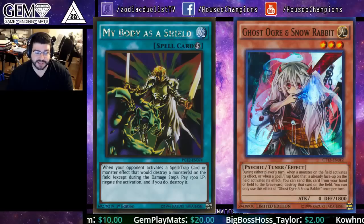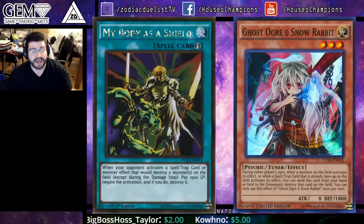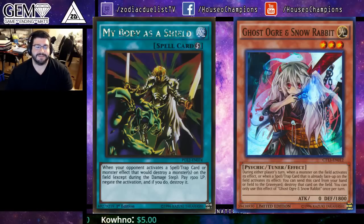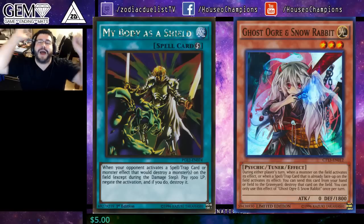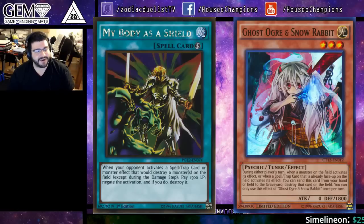It also works against cards like Ghost Ogre. If Ghost Ogre goes for the monster, My Body as a Shield is going to intercept and block it — I can just imagine Marauding Captain taking hits from Ghost Ogre and shielding on his back. So we'll definitely see a lot of play from My Body as a Shield in this format.